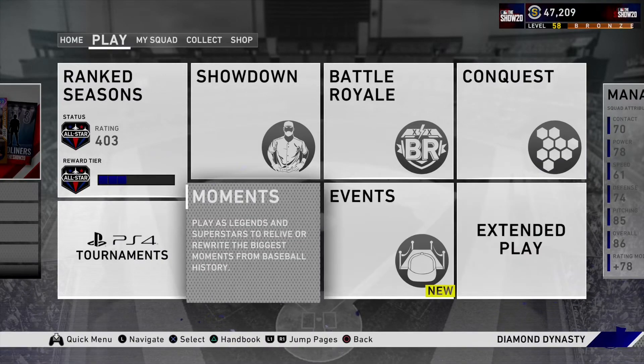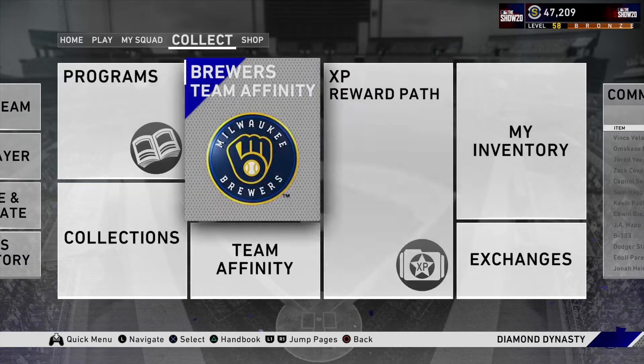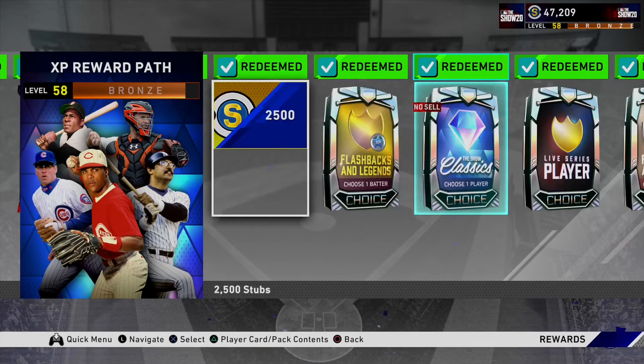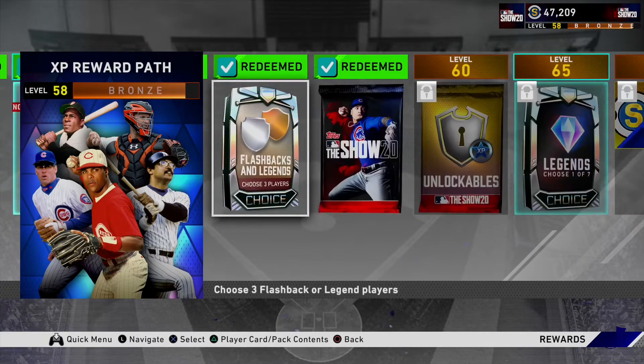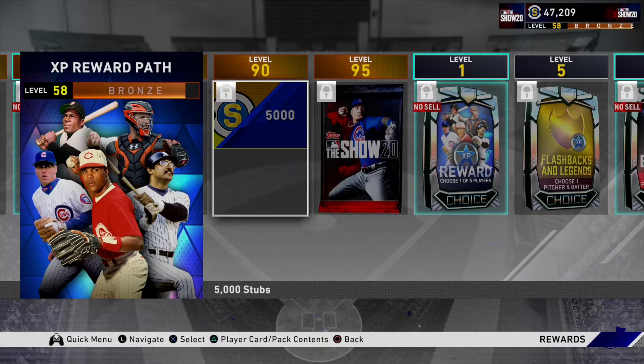But doing challenges, you can also get stubs from completing XP reward path challenges. For example, you get 2,500 and then 5,000 stubs. So you get a total of about 12,500 stubs just from doing the bronze stuff.